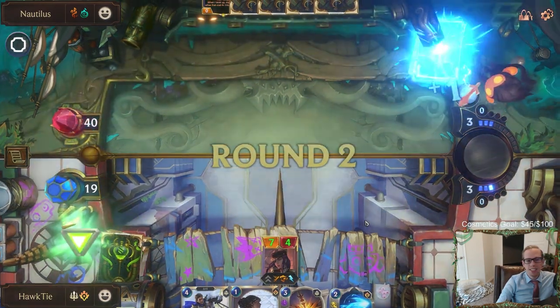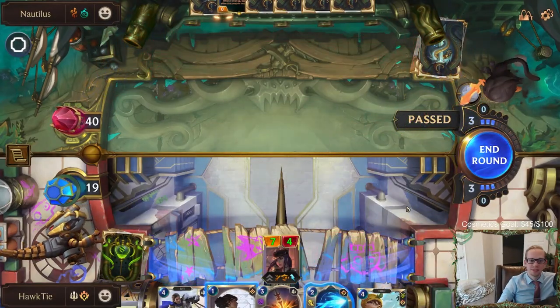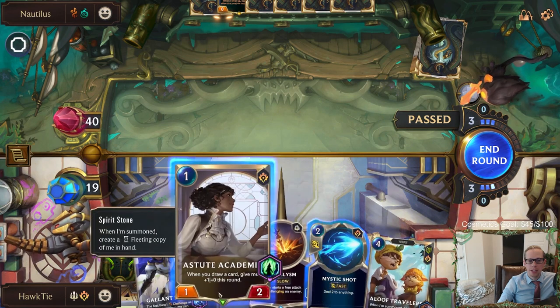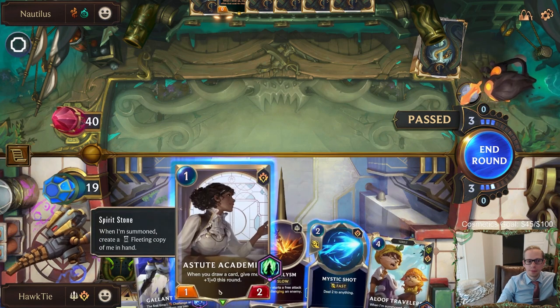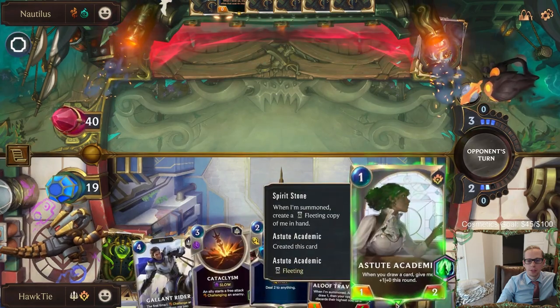That attack did zero damage - we got that thing out of here. Let's save three spell mana for Cataclysm. I guess I could play three Astute Academics... never mind. I read all about this.